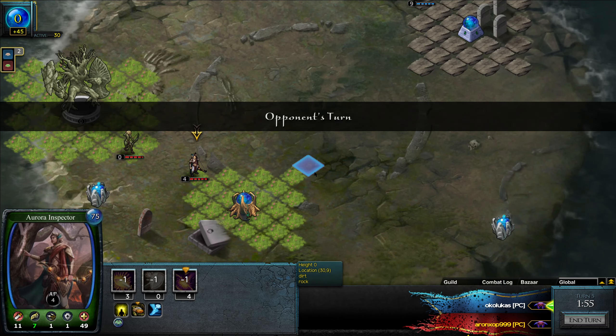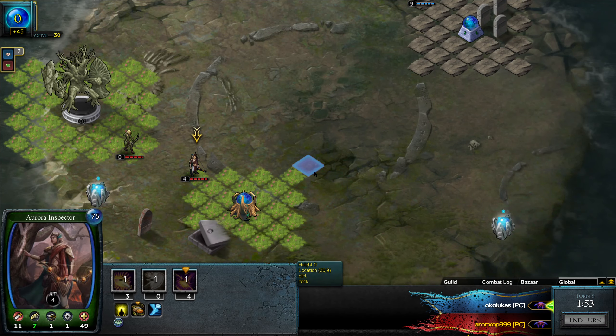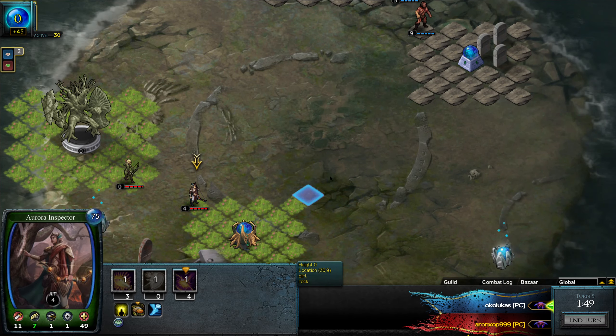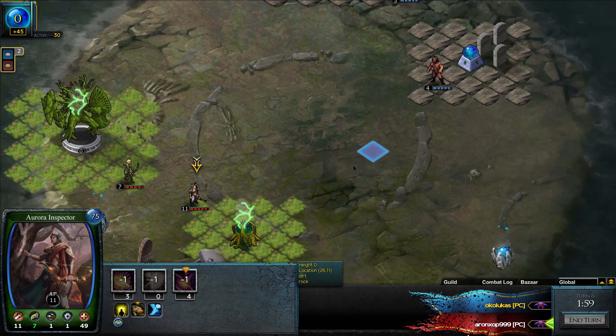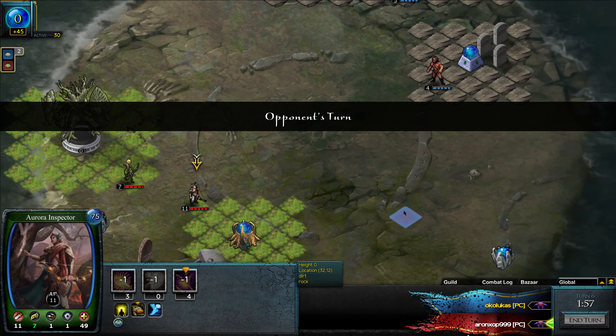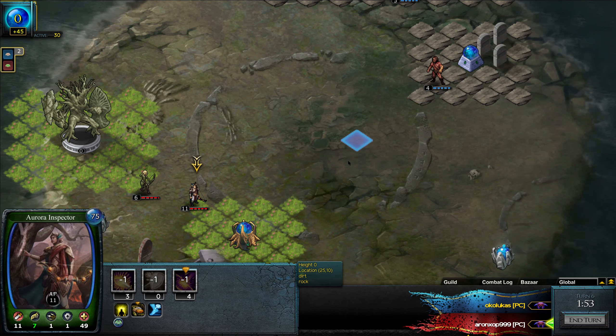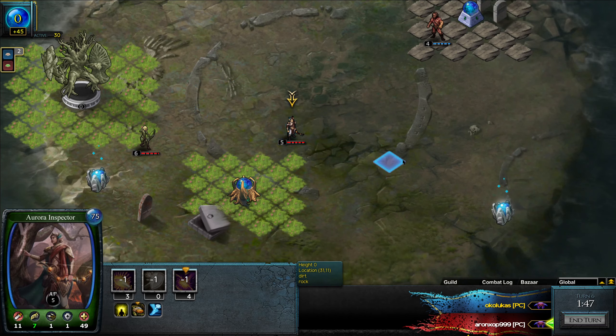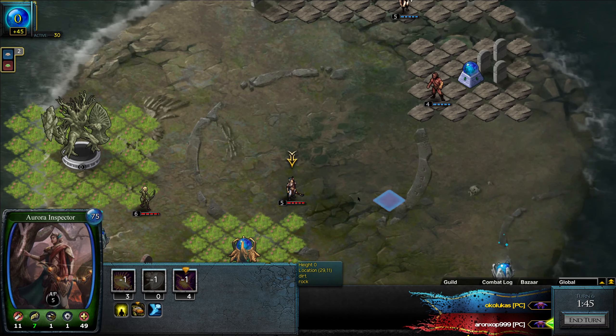There are no perfect maps, but still people might not like it. Usually we see fights around here in this map — this is the main conflict zone. When you are approaching this way you can go for this font or to harass your opponent's font. It's very nice.